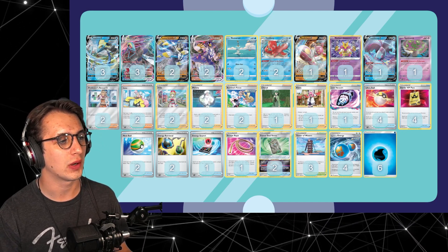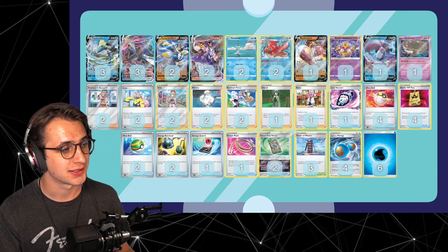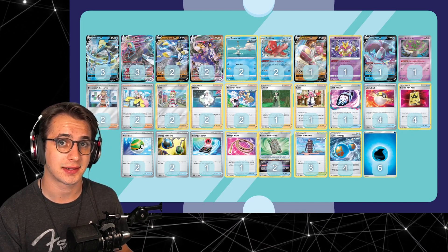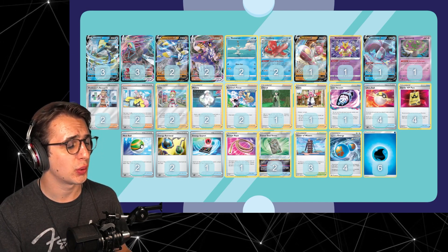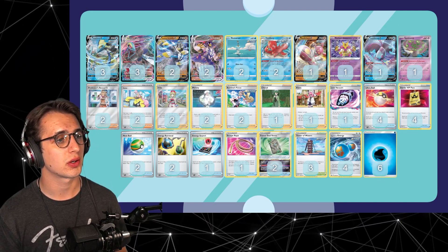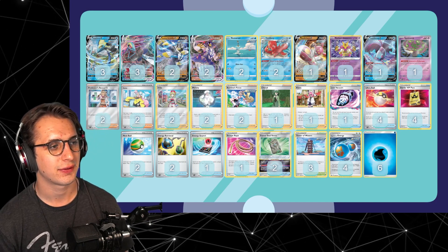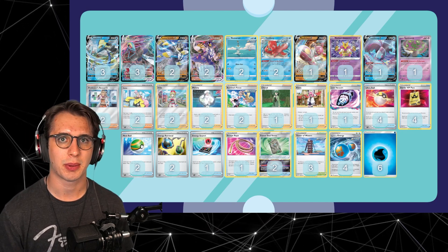The other change I made — and it's probably stupid, but it felt better to me — was I cut down one Forest Seal Stone for a Battle VIP. There's normally three in these decks, and I do get that. It's usually because you lay it down and just wait to use it because this deck can brick really badly, and that Forest Seal Stone is kind of a safety net. But I also really struggle to set up with this deck. I found I really wasn't seeing Battle VIP quite as much as I wanted, so I decided to bump that count.